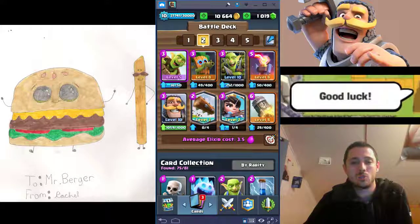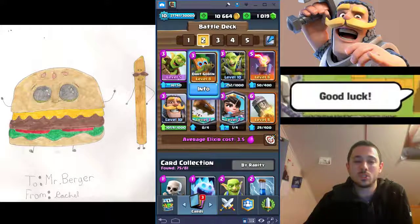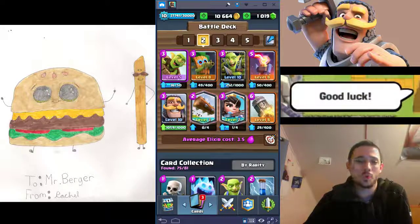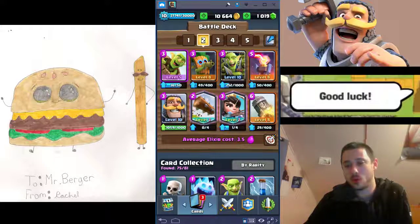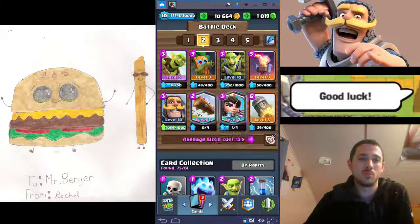I also consider this a chip deck because you've got a lot of little chippy cards. You've got the Dark Goblin — place him at the bridge and he'll get off three or four shots before he dies. If you put your Princess at the bridge, she almost always gets off one shot unless they preemptively predict it and put their Log down first. Sometimes professional players will do that, but it risks wasting extra elixir.